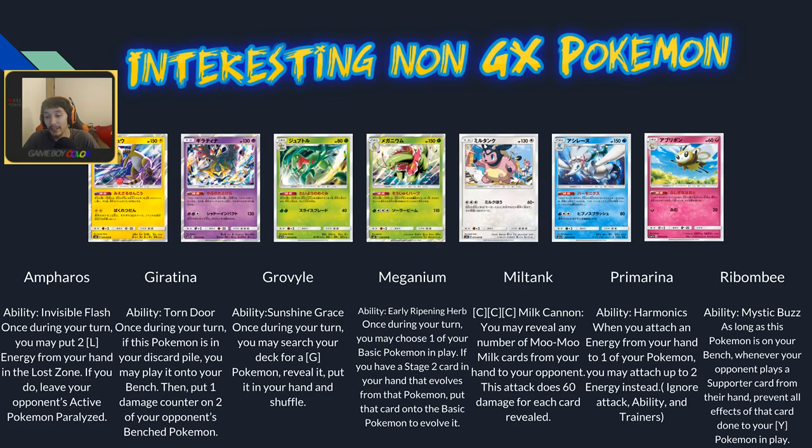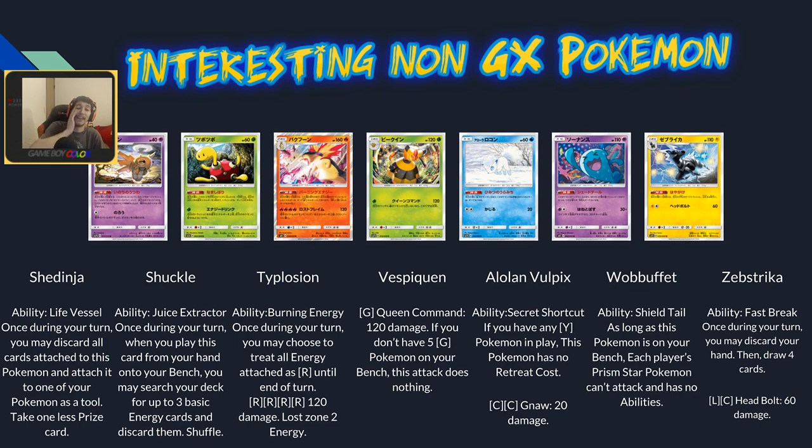Ribombee has Mystic Buzz: as long as it's on your bench, whenever your opponent plays a supporter card from their hand, prevent all effects of that card done to your fairy Pokémon — stopping Guzma and other disruptive supporters. It's a stage one so it's more accessible. Shedinja has Life Vessel: once per turn discard all cards attached to it and attach it to one of your Pokémon as a tool, reducing the prize count taken for that Pokémon by one. That is super cheesy — if you can get this attached before they can use Field Blower, it's essentially a free prize trade.